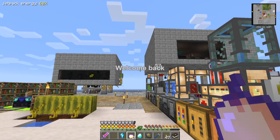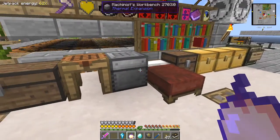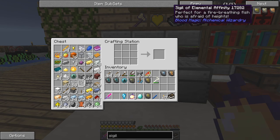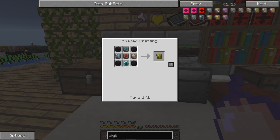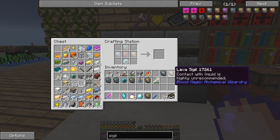Hello everybody and welcome once again to Running Red, a hardcore questing mod from Gideon Seymour. Today the first thing I'm going to do is make a sigil - the Sigil of Elemental Infinity. What this sigil does is give you protection against fire.